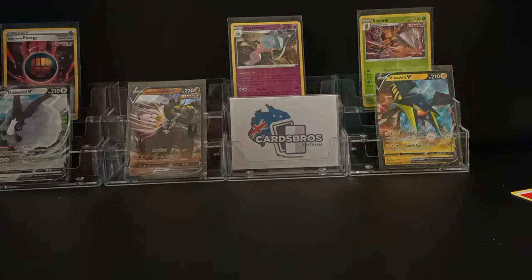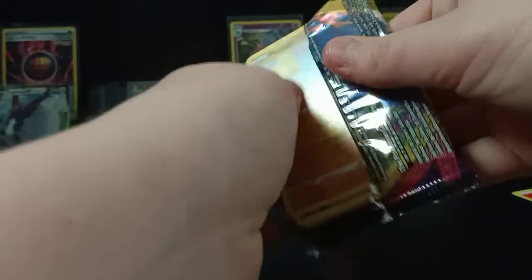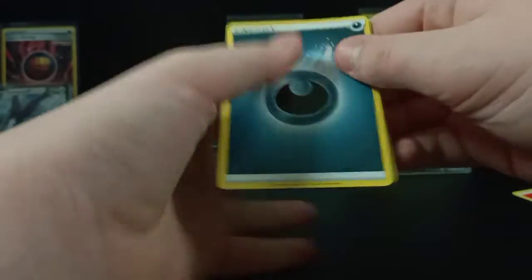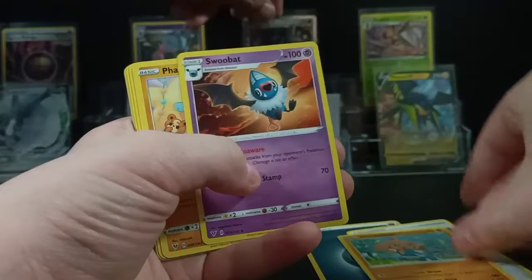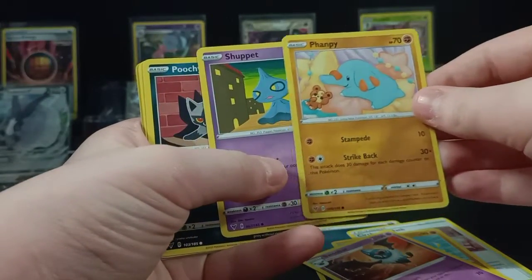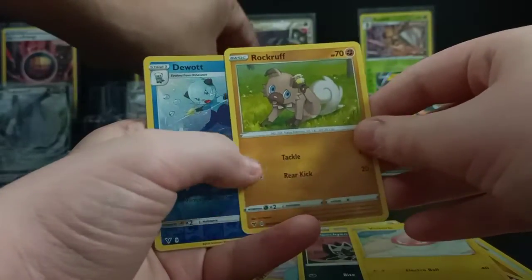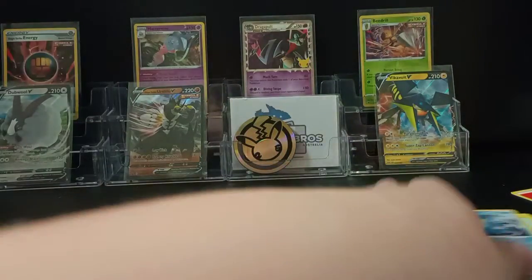And then you get a tinier version of the Dragapult card. We'll open the Vivid Voltage pack that was in there first, and then work our way up to the Celebrations. Cards: Energy, Bath, Hitmontop, Swoobat, Pampig, Choppet — don't know how to pronounce that — Voltorb, Rockruff, Dewott, and Vaporeon. One of the evolutions of Eevee.